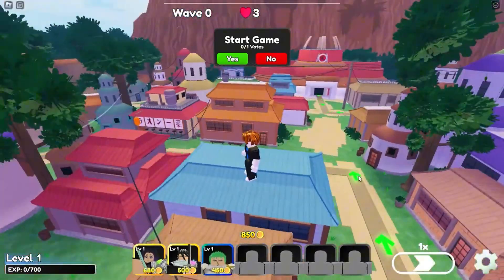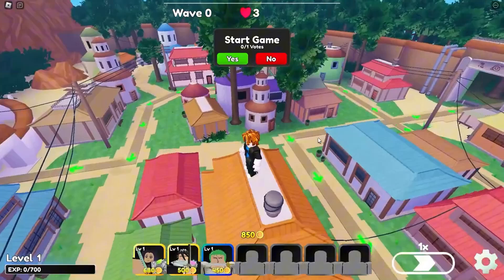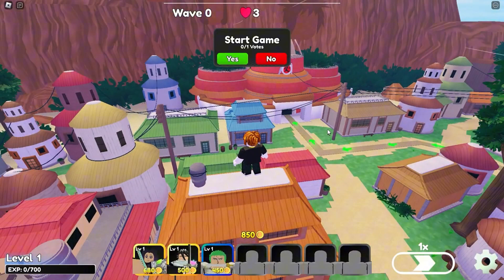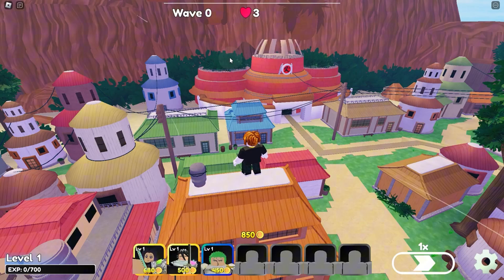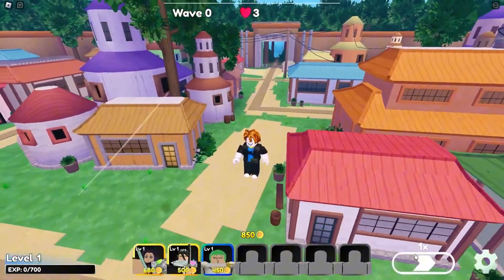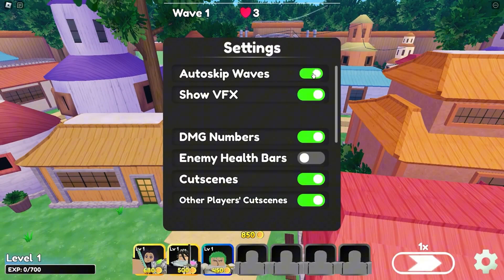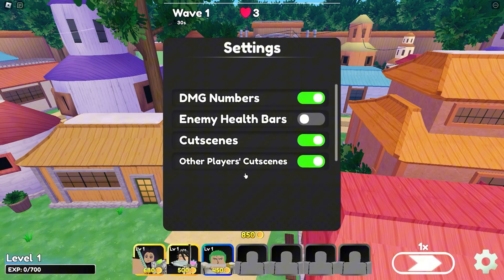Hello everyone. In Anime Crossover Defense, a dynamic anime-themed tower defense game, players take on the role of Robloxians tasked with withstanding numerous waves of enemies by assembling a team of anime-inspired units. Each unit, akin to troops, must be strategically positioned to affect the battle's outcome as they boast unique stats and abilities that significantly impact gameplay.